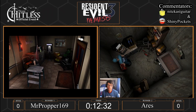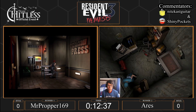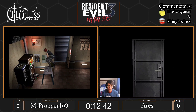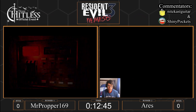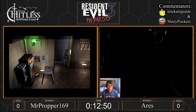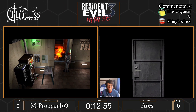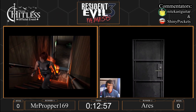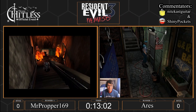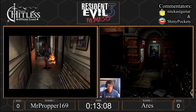Nice booty shot from Jill — Carlos was definitely looking. Proper is going to keep pressing on towards the news agency, and Ares is going to take a moment to manage his inventory. He opts not to keep the lockpick. Proper is making movements — he gets it from there. That's a magic pixel if I've ever seen one. Small time save, but a time save nonetheless. Looks like Ares is a little bit cornered here. Magic trick with Nemesis: if he is pursuing you, you can just leave the room and come back — he'll be somewhere else.